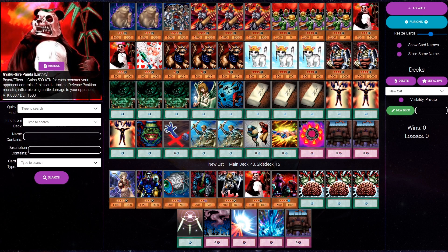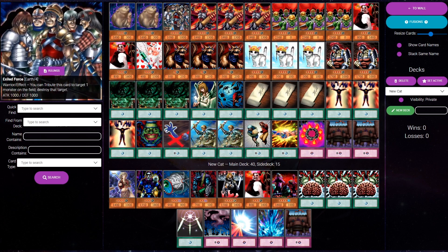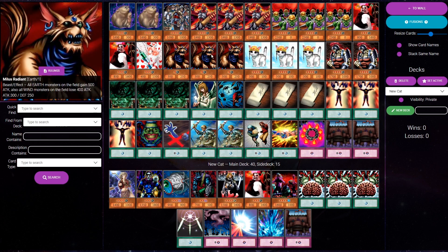Most Rescue Cat decks do play Ojama Trio to power up the Panda, but this deck is not playing any Ojama Trios, and only two Gyre Pandas, which you really don't see a lot. Two Death Wombat. Still got the three Milus Radiant though to boost all our Earth monsters. I think sometimes you could potentially even OTK your opponent without summoning Rescue Cat - if you just got a bunch of Earths in your grave, maybe summon a Milus Radiant, special summon some Gigantes. They've all got 2,400 attack. The Rock Spirit's gonna have 2,200. If you manage to get Goblin in play with the Milus Radiant, all the Goblins have 2,800 attack. That's pretty strong.